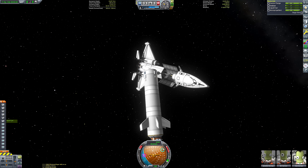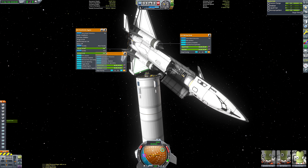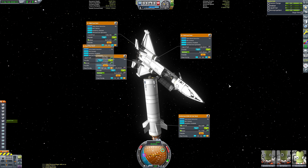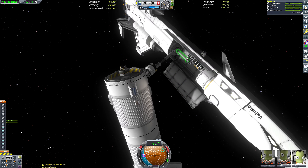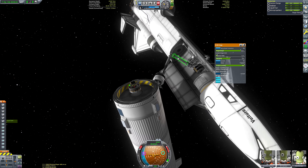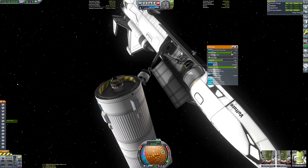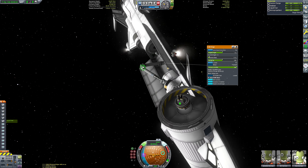We've done everything. The booster is now ready to re-enter the atmosphere and has the means to recover itself. Actually — spoke too soon — we do need to add some fuel, which is quite crucial for getting the booster to de-orbit itself. I could have de-orbited it using the space plane, but it would have been a nightmare because the center of thrust does not closely line up with the center of mass with these two vessels docked awkwardly together. So it's easier to have the booster use its own engines and its own fuel supply.